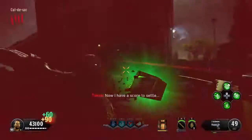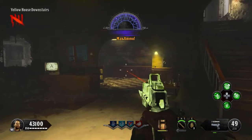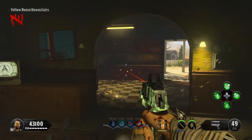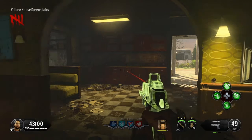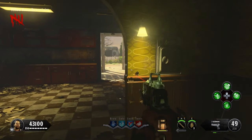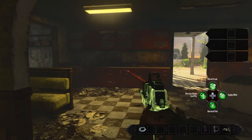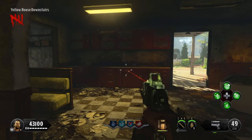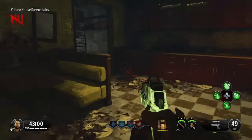Today I'm going to show you how to make the yellow elemental ray gun. First, you need to turn on power and pack-a-punch. I have tutorials on both of those. Then you need to get the three parts for the buildable to make the elemental ray gun.